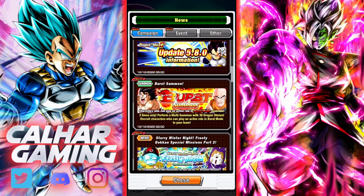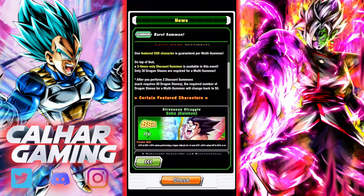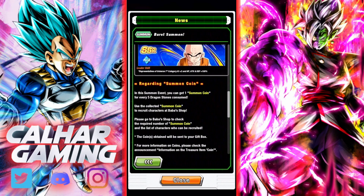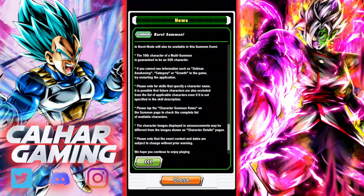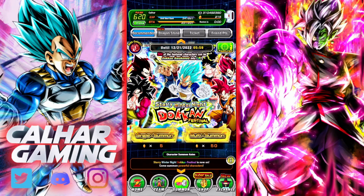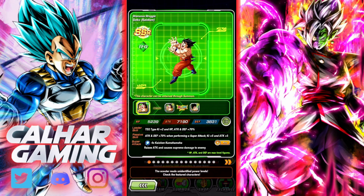There is also a Burst Summon, and I imagine these are characters that will help you in this particular mode. I probably have quite a lot of them already but if you don't, there is this summon where you've got three times only and it's 30 Dragonstones. Realistically these are characters you should quite easily pick up in the SSR pool. I probably wouldn't recommend summoning, but that's something for a further video. Let's see what characters are in it because it might help when we jump into Burst Mode.